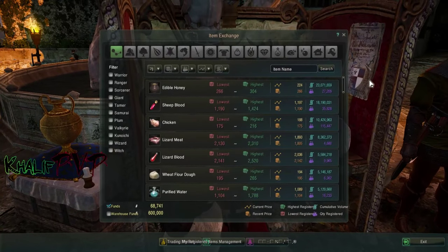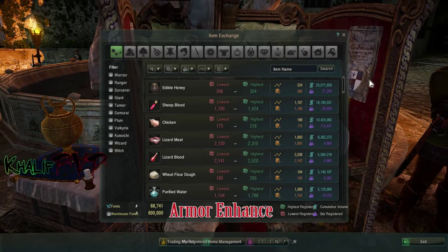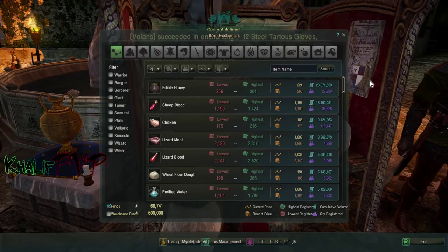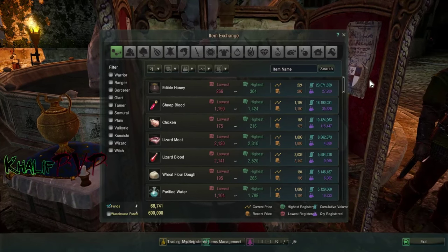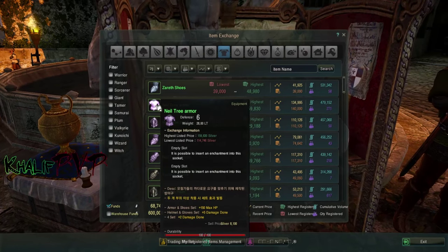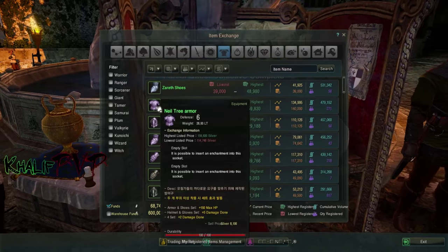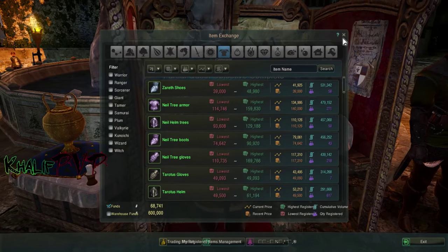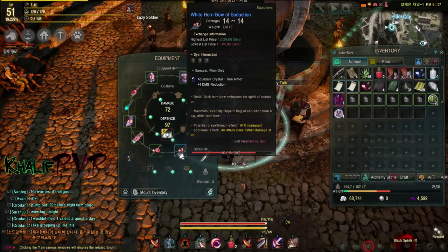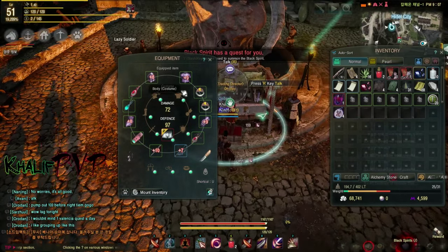The next tip is how important armor is in Black Desert Online. Unlike other games like WoW where you get drops with scaling defense values at each level, in Black Desert all drops start at the lowest possible base stats. The trick to increasing armor is to use Black Stones to upgrade it — up to plus 15 is usually where people like to keep it.